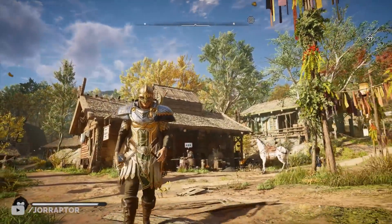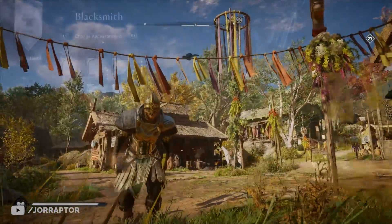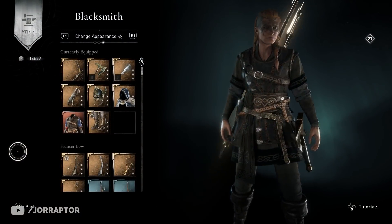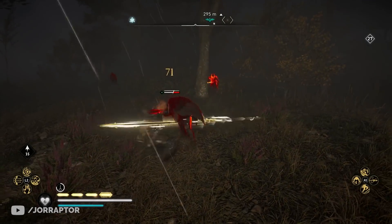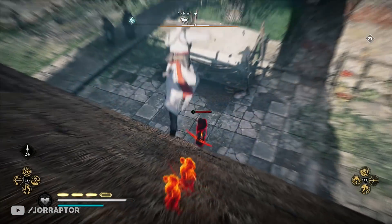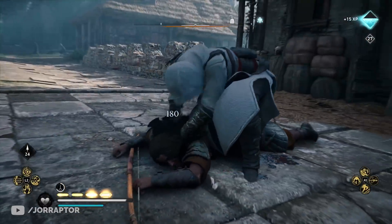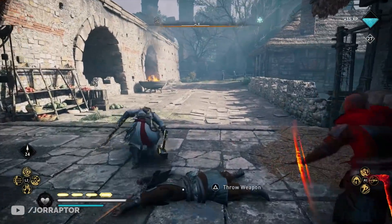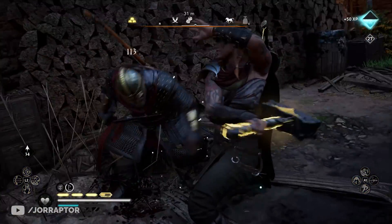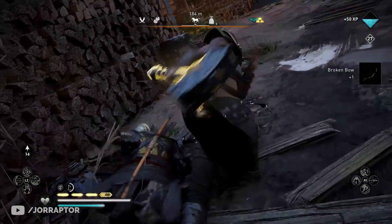Thanks to the new visual customization system, we can get some very cool new interesting combinations in Valhalla, including completely unique and kind of glitchy looks. In this video I want to go over these secret new armors, discuss the run animation from the Altair outfit, and way more.